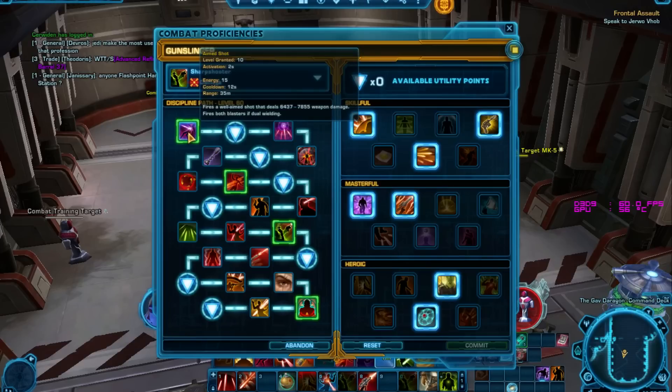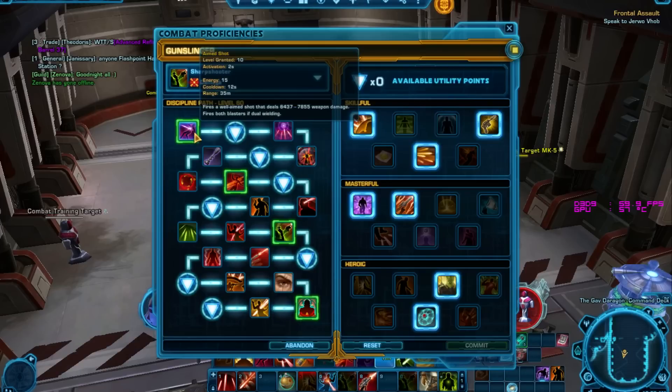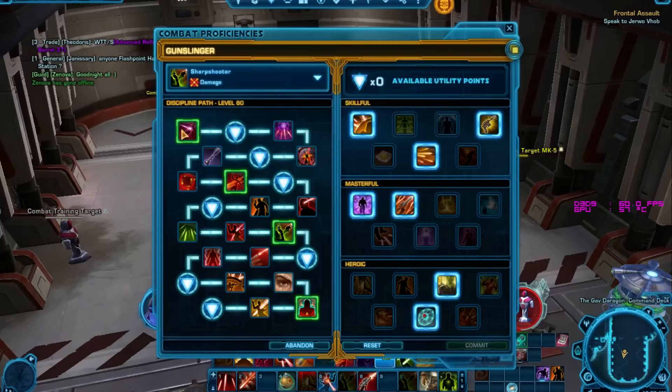Now we'll look at what we get new. The first thing exclusive to Sharpshooter is Aimed Shot — if you remember, all Gunslingers got this prior to 3.0, but it's now exclusive to Sharpshooter spec. It has a long cast time, reduced to 2 seconds I think. However, if we hit 2 Charged Bursts, each one reduces the cast time by 0.25 seconds via Charged Aim, so every 2 Charged Bursts we want to fire off an Aimed Shot. It used to be 2.5 seconds cast, reduced to 2, but I don't remember the spec too well — the last time I played it was around 1.6.